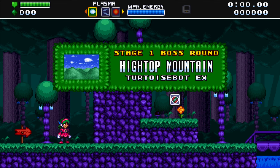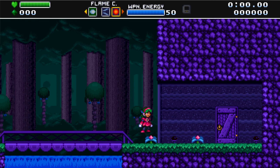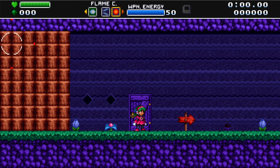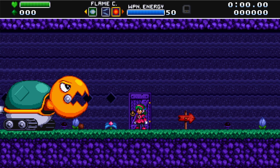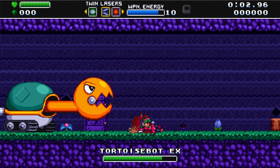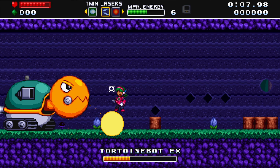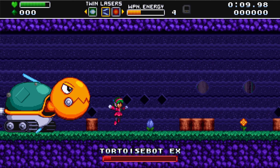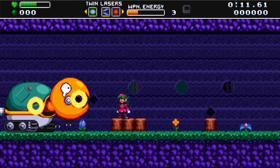To the boss fight. Stage one boss — Tortoise Bot EX. I'm sorry for slaying your smaller brethren. Alright, the twin lasers completely destroy it.